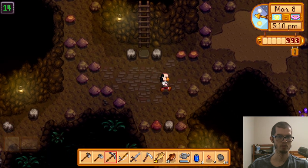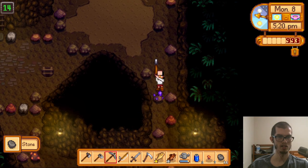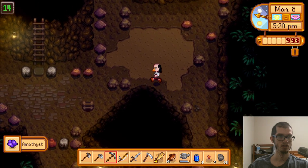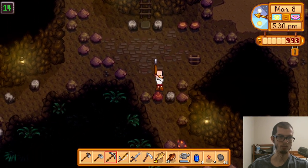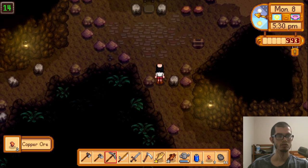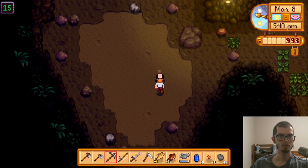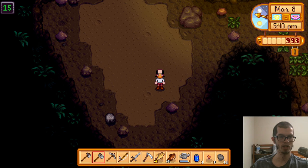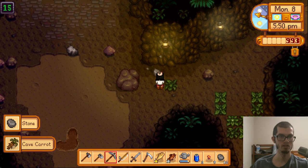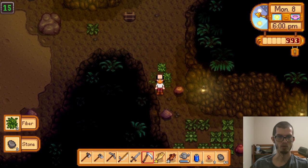I missed some copper down there, but that's not the end of the world. I'll grab a quick amethyst before heading down. We've got the next elevator — I also see some copper I'll grab. We've got plenty more time to kill. More cave carrot action — that's part of a bundle as well, so I'll keep at least one of them.